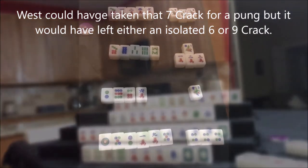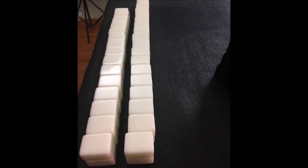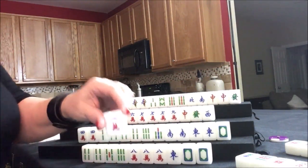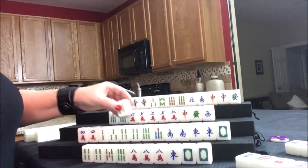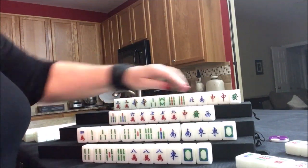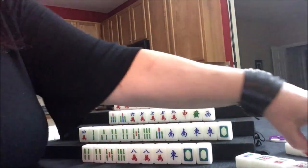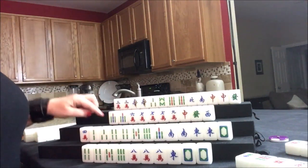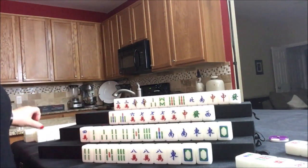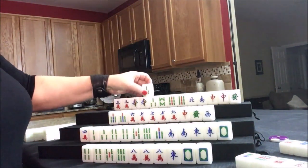We're heading into the third wall. Draw for east — two crack, that's a discard. Drawing for south — five bam, that's a keeper for half flush. They sure seem like they have a lot of tiles here, but nope, that's the right number — four on each side, five in the middle. That way you don't have to count every single tile. We're going to discard the four crack, sacrifice the off suit, go for half flush. Draw for west — three dot, that is a discard. Draw for north — three bam, that's a keeper for half flush.